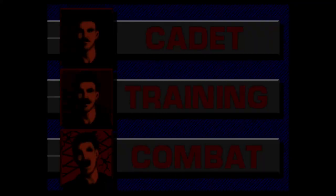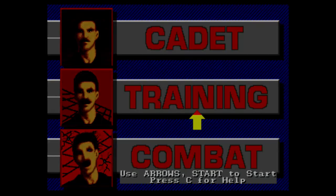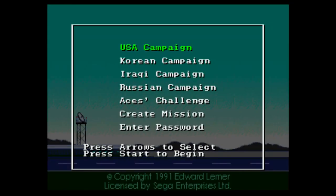The game starts off with a menu for cadet training or combat — basically your difficulty level. Your missions are also in order of difficulty, so the USA campaign is sort of like your training, and it gets more difficult as you go down.